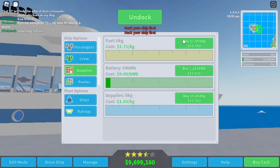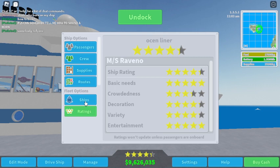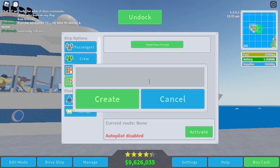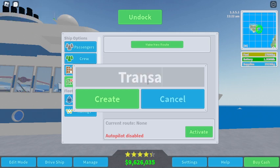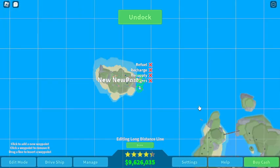First, let's buy all that. Load our passengers — the base fare is 17,000. Full passengers is 33. I think that is great. Let's make a new route — a long-distance line. I'm gonna start from here all the way to here.